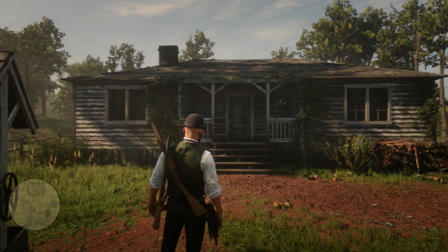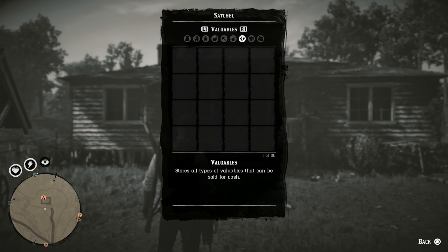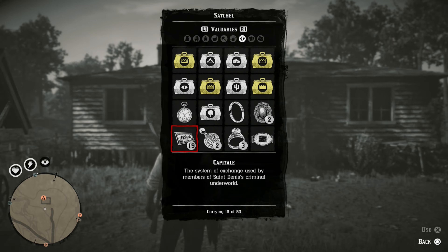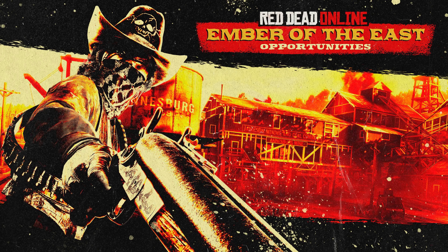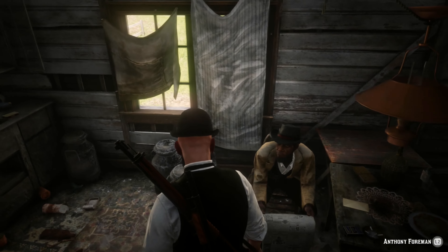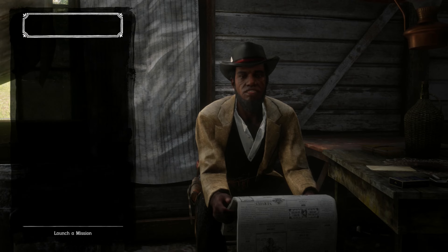The first step for any player to complete this challenge quickly is to double check your current Capitale count by going to your satchel and looking at how many you have in your valuables. If you have more than 46 Capitale Notes, make sure you complete one of the three Blood Money Opportunity missions to use some of them. Do this first. Otherwise, with 50 Notes being the max you can carry, you won't get credit for completing the challenge. Once you've completed your Opportunity mission and used up some of your Capitale, or if you've never had too many Capitale Notes to begin with, you're ready to proceed.